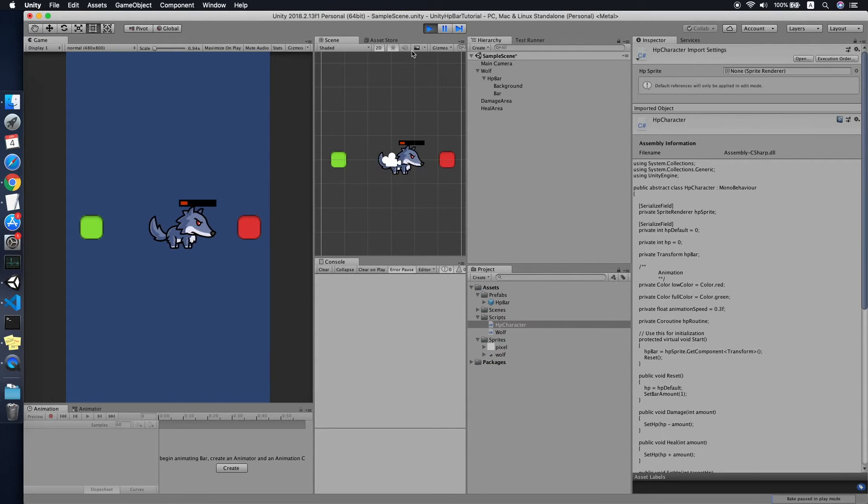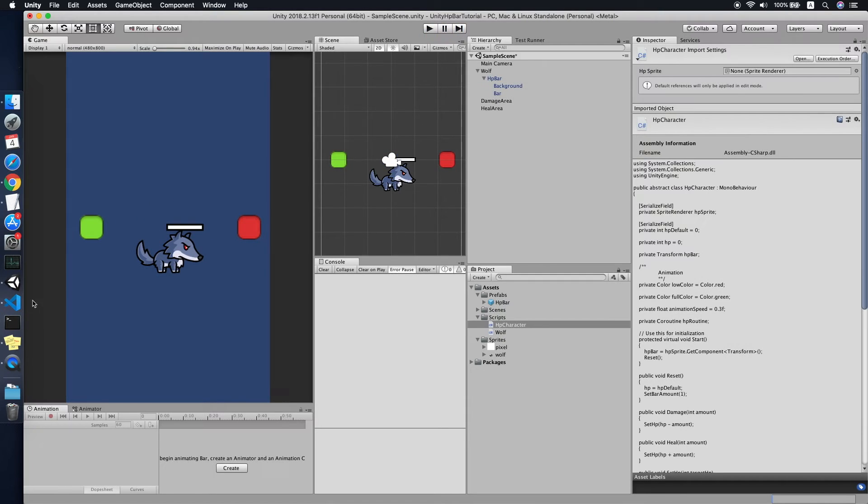When I enter the red damage area the HP reduces, and when I enter the green heal area the HP increases. But now how do we handle when the character dies? We need to create an abstract function for that.